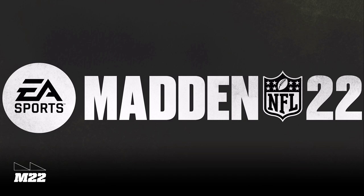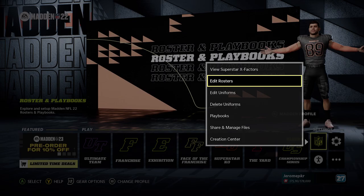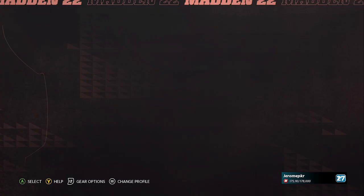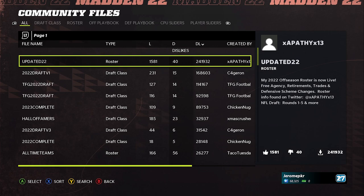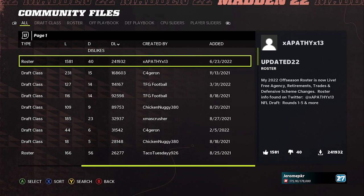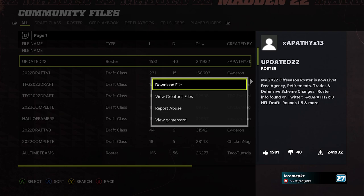In case you've never done a fantasy draft but you're interested, I will show you the roster. Basically you click the little NFL logo, go to share and manage files, then community files. You hope that it allows you to download them, but it should be the first one up, honestly, because it's just that popular. As you can see, this is the one with nearly a quarter million downloads.